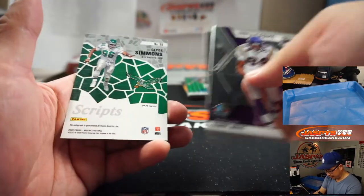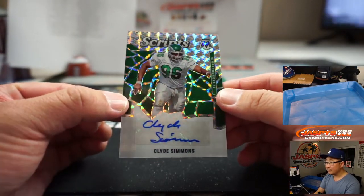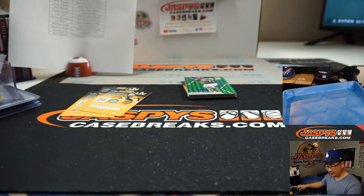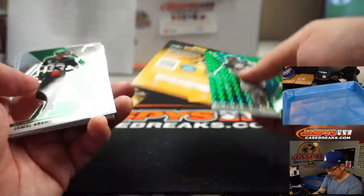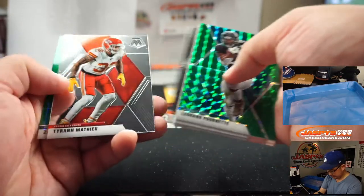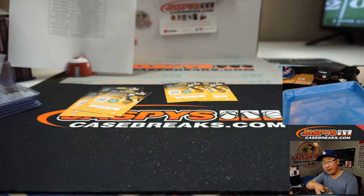Another autograph - looks like Clyde Simmons, old Eagle I guess. I'm not familiar with Clyde Simmons but if the boss man was here, he might have a good Clyde Simmons story. John Gotti with the Philadelphia Fly Eagles Fly. Leonard Fournette, Jags edition. And Zach Ertz green - and there you go, boys and girls.